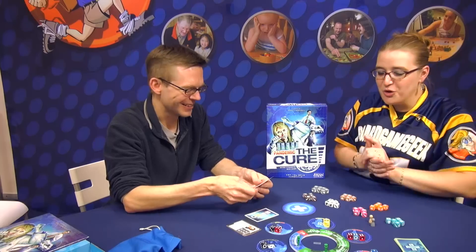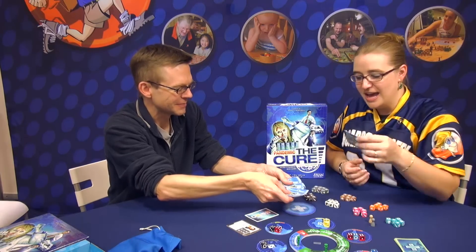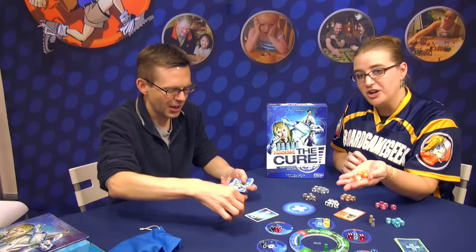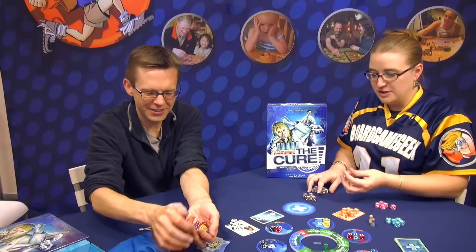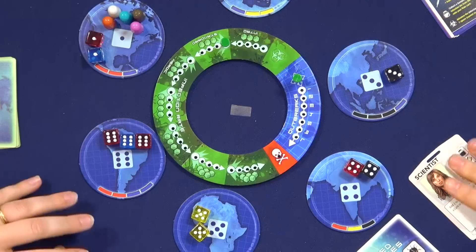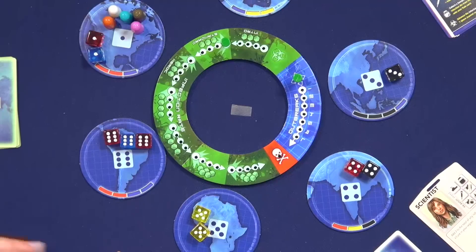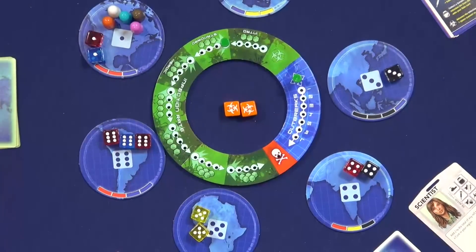So why don't you just throw me a role at random? I am the medic. I get my matching medic dice, which are specific. I'll be the scientist. And you get your specific scientist dice, which are pretty fabulous custom dice. Each role has their own dice, unique to them. As the medic, I'm going to start by rolling my dice, and I have two biohazard symbols right from the get-go.